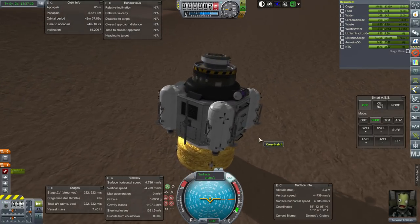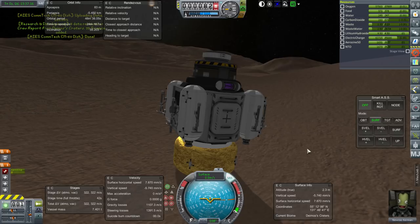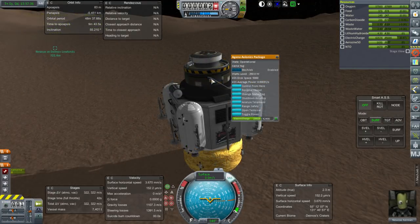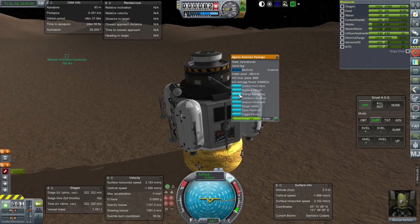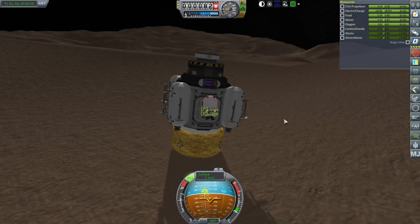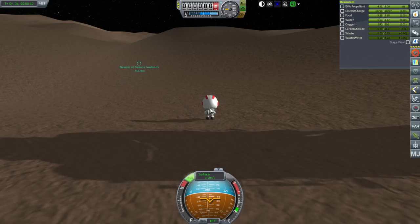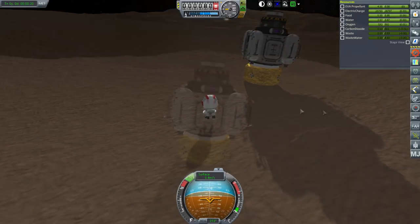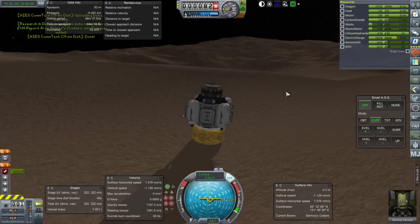Okay — less than my 10-millimeter-per-second limit. Crew report — transmit. Surface stuff — we will transmit all. We're only 722 meters from Newcaste's Deimos Lowlands landing. I'm not going to have him plant a flag this time. EVA for Newcaste — just take the surface sample and the EVA report. Board. Transmit that EVA report — excellent work Newcaste.